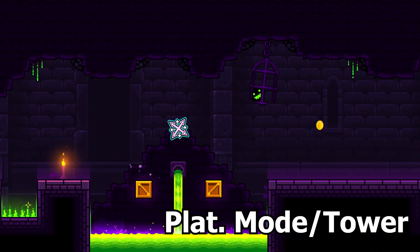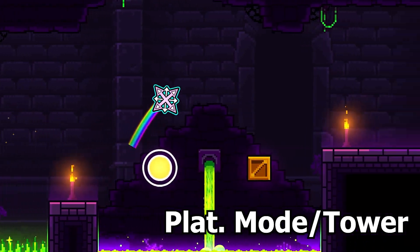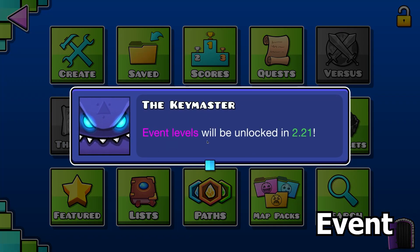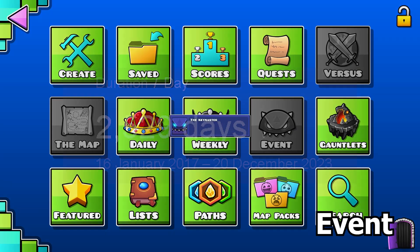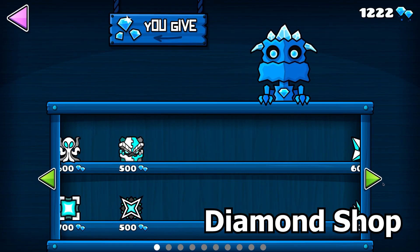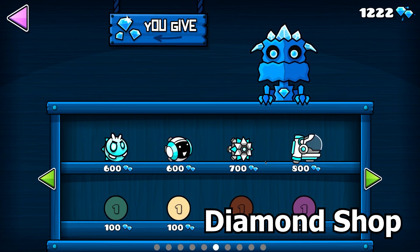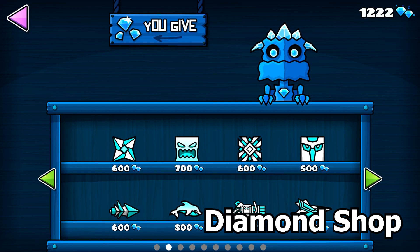Platformer mode slash the tower. VropTop copied Mario reference exposed? Event. You can't even access this thing — we'll have to wait until 2.1, which hopefully won't be in 7 years. Diamond shop. Honestly, this is actually good since there's finally a use for diamonds. But I don't like most of the icons, so yeah.